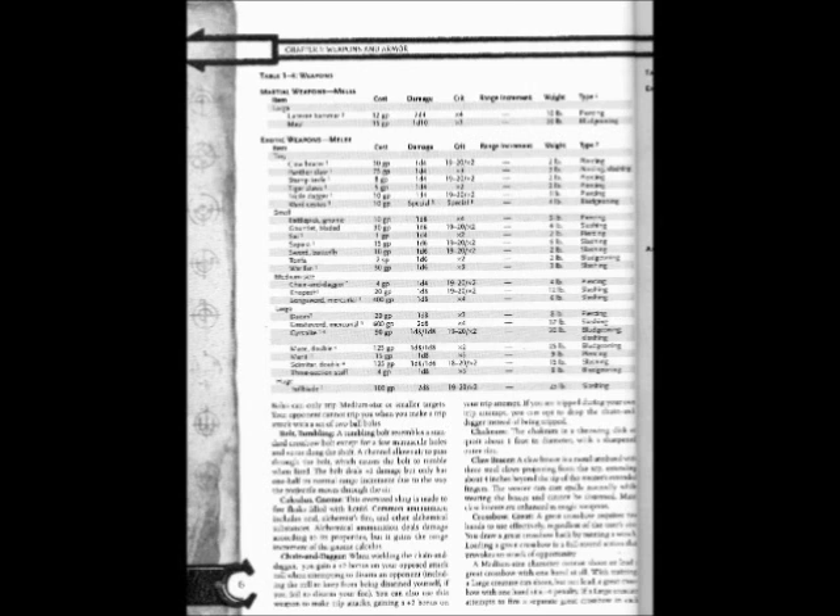Medium-sized exotic weapons: Chain and Dagger: Cost 4gp, Damage 1d4, Crit 19-20/×2, Weight 4 lbs, Type: Slashing. Medium item: Cost 20gp, Damage 1d8, Crit 19-20/×2, Weight 12 lbs, Type: Slashing. Mercurial Longsword: Cost 4,100gp, Damage 1d8, Crit ×4, Weight 6 lbs, Type: Slashing.